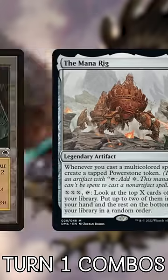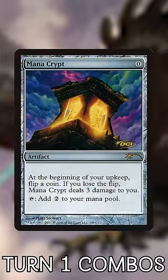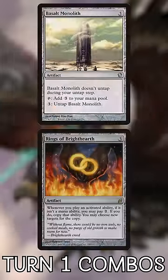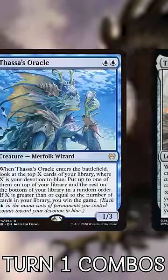The Mana Rig. For this one, you're going to start off with Ancient Tomb. Use it to cast Helm of Awakening, followed by Sol Ring, Mana Vault, and Mana Crypt. Tap them to cast Rings of Brightearth and Basalt Monolith, and use them to generate infinite mana. Now you can cast the Mana Rig and draw your entire library on turn one to win the game with Thassa's Oracle!